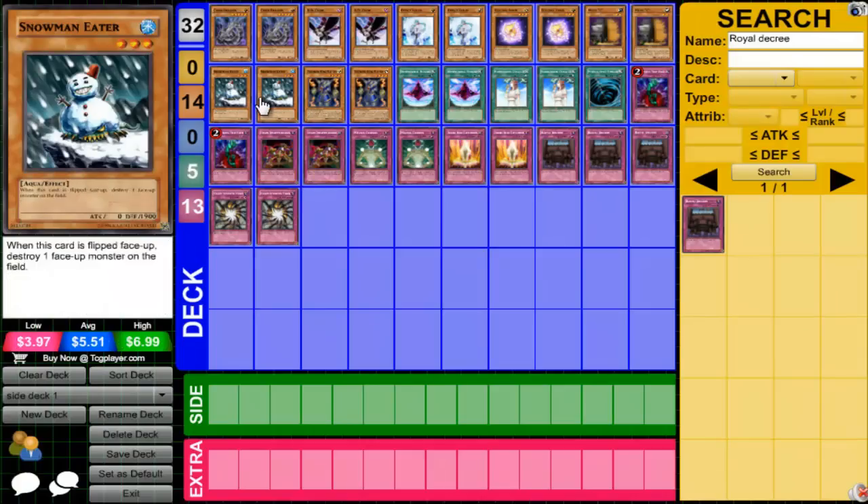Snowman Eater. Another card good for siding against Hero Beat. It's also good against Rabbit. They make a Laggia, you set the Snowman Eater, they attack and it flips up during the damage step. They can't negate it because it's a monster effect being flip summoned — Laggia can't negate monster effects. Dolkka can, though. Thunder King Rai-Oh — I used to love this card but don't really like it so much anymore. Usually you can side it against Dark Worlds, and I guess you could side it against Wind-Ups, because they can't search, and you could send Rai-Oh to the graveyard to negate their Zenmaines.